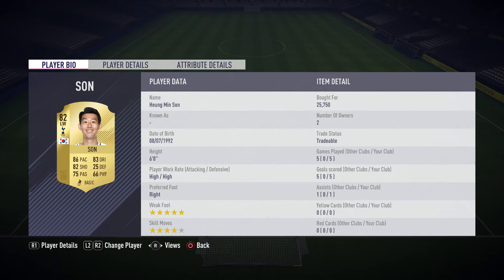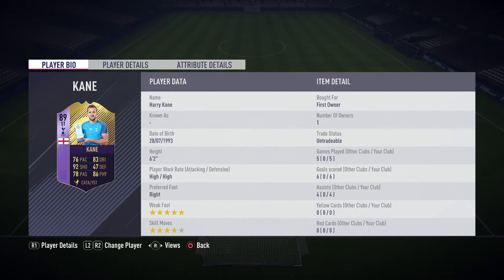We've got Son — or "Sonaldo" as a lot of you like to call him — 5-star weak foot, 4-star skills, high-high work rates. This guy is amazing, 25,000 coins, and you can already tell by his stats.